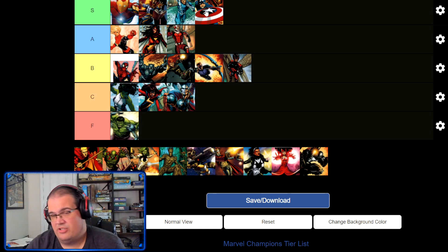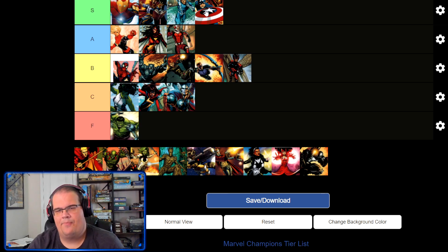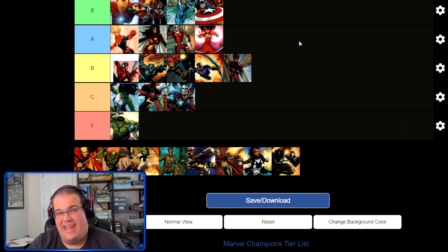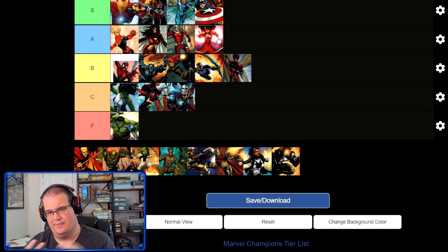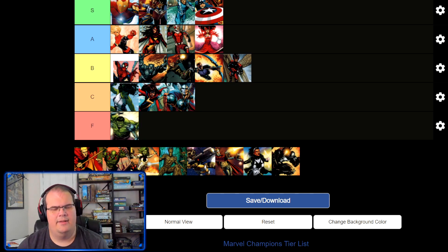The first hero on the list is Scarlet Witch. Many people have said she is incredibly strong and very powerful, and she is powerful — I'll give them that. However, I'm putting Scarlet Witch in my A tier, not S. The only reason I don't put her at S is her RNG with abilities is a bit unpredictable. You have Molecular Decay which does damage, and Hex Bolt, which unless you have the Crest can be very hit or miss depending on what encounter cards are in the deck. Her Quicksilver ally is okay, but I almost never play him. She's really good at thwarting and a solid hero, but I don't think she's unbelievably broken. She fits very nicely in A tier as a solid strong choice.